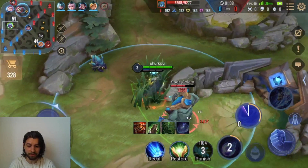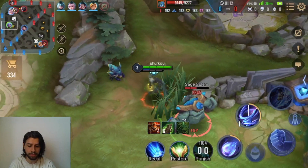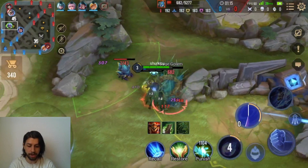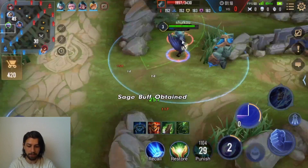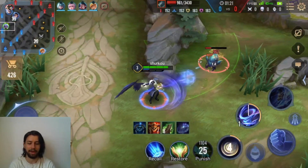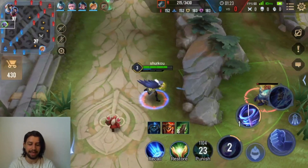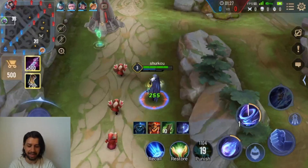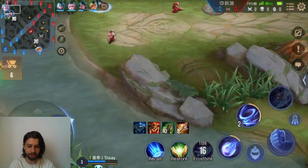I hope I will do fine here. I have to start red buff, which is not ideal with this hero, because of the Abyssal Dragon lane being top. We have a double marksman troll as well, by the way. We can't really gank a Yorn lane against the Malok with Sprint — I can't kill anything there.